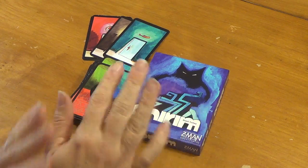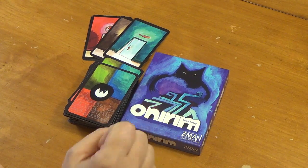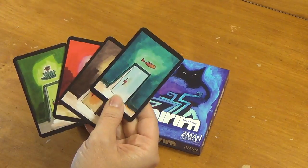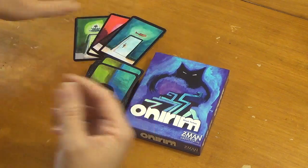To celebrate that, let's do another expansion — the tower expansion. Remember the base game: we're looking for the doors, there's eight of them, two of each color, and we're going to try and find them all. That's the base game.